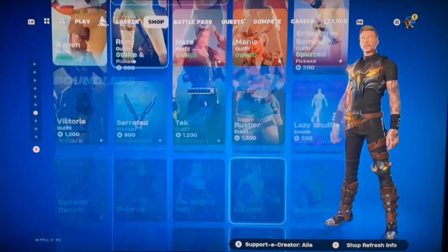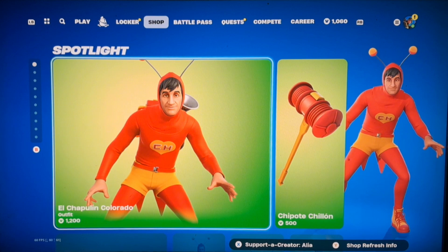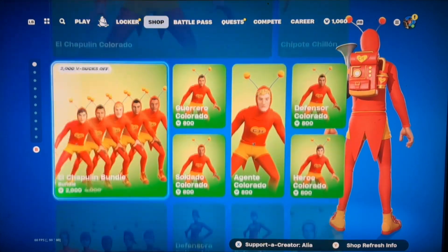Alright, let's go to the top. That's unwaxed all the way. So we've got the El Chapuline Colorado skin, apparently it's pretty nice. We've had this before actually.